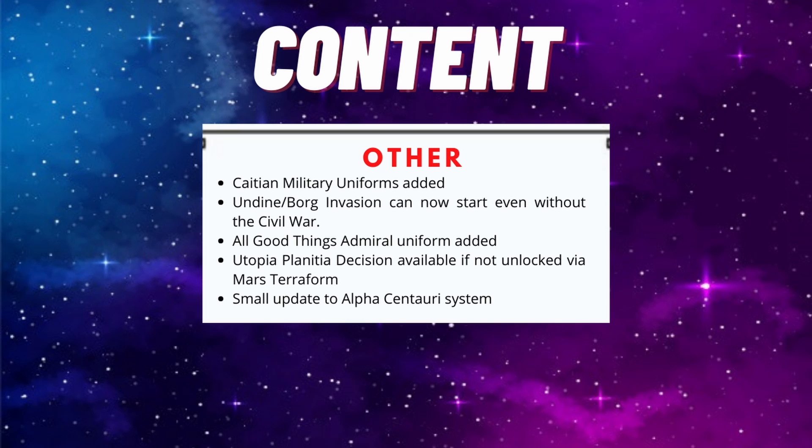Moving down the list, the Caitian military uniforms have been added to go along with their awesome ship set. The Undine Borg invasion can now start even without the civil war, so that's a biggie - it's going to happen even if you didn't quite colonize or terraform the right planet. An admiral uniform has been added as well, and there's also a small update to the Alpha Centauri system.